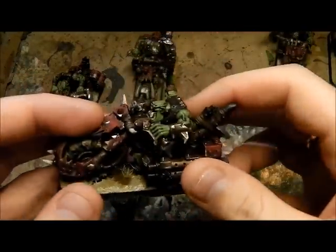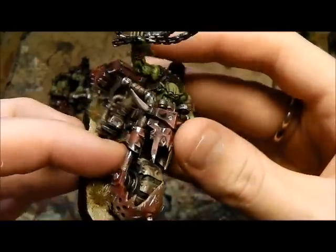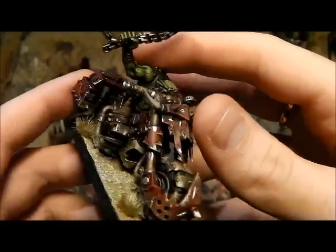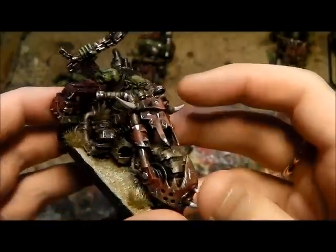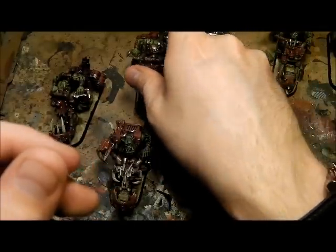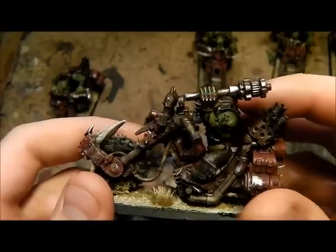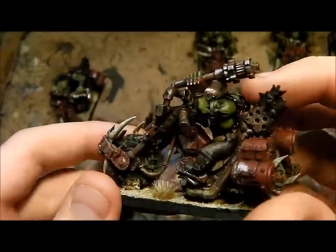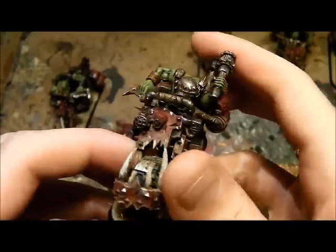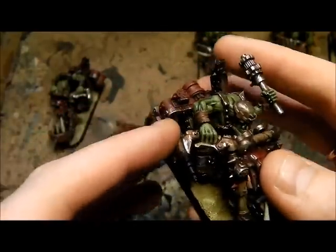You'll notice the Orks themselves have very little red on them — probably only bits and pieces — whereas the bikes are the ones with the red bits. I wanted to break up that red scheme a little bit. These are all quite light green, highlighted with I think it was Elysian Green to give them that kind of yellowy green finish.